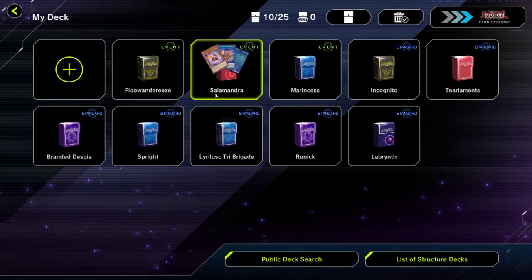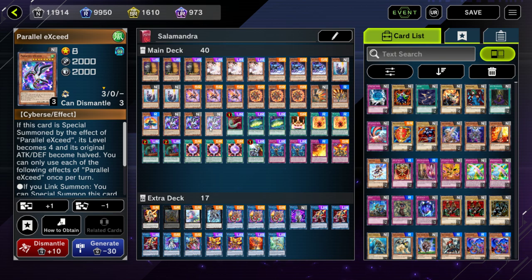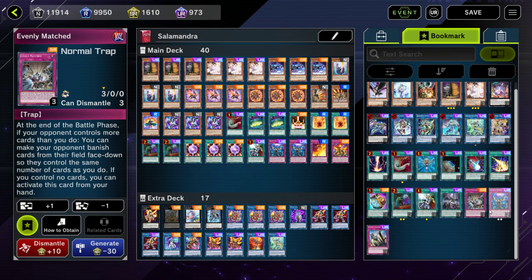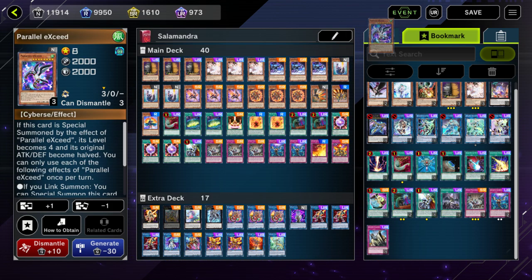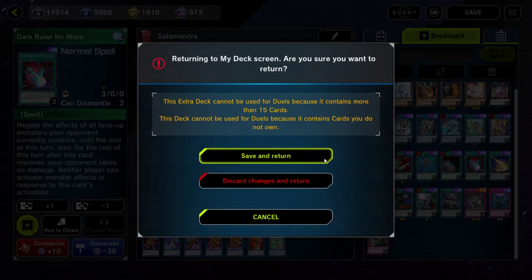Going back to what the deck list looks like — mine does play Parallel Exceeds. Of course you have other options: you can tech in going-second cards because Evenly Matched is legal in this event, so you can put in three of those. Dark Rulers are also legal for this event, so you've got a lot of options on how you want to build the deck. But yeah, that's a really good budget option.